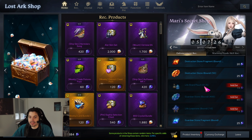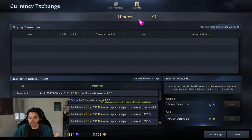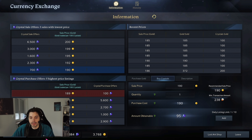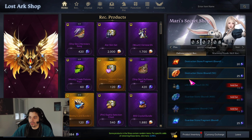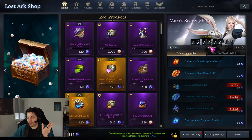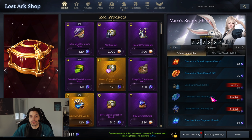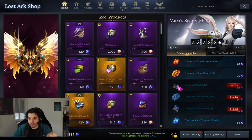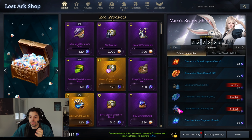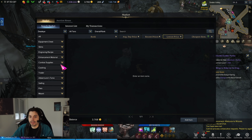This has nothing to do with pay-to-win because everybody can get those crystals by purchasing them with in-game gold. I bought quite a few crystals with my actual in-game gold — so I used gold to convert into crystals and then spent those in Marie's Secret Shop. Obviously some items aren't worth it and you're better off using the marketplace, but notably shard bags and leap stones are way cheaper through Marie's Secret Shop right now.